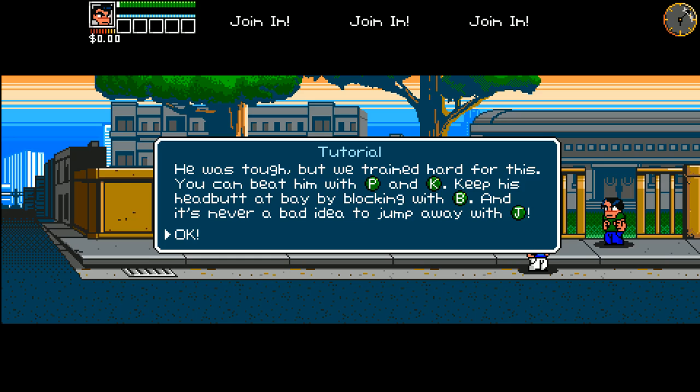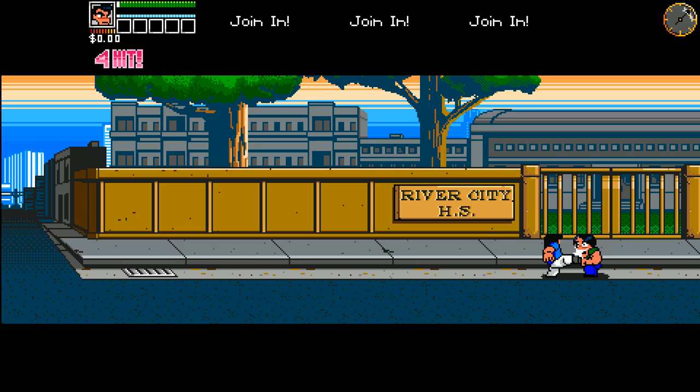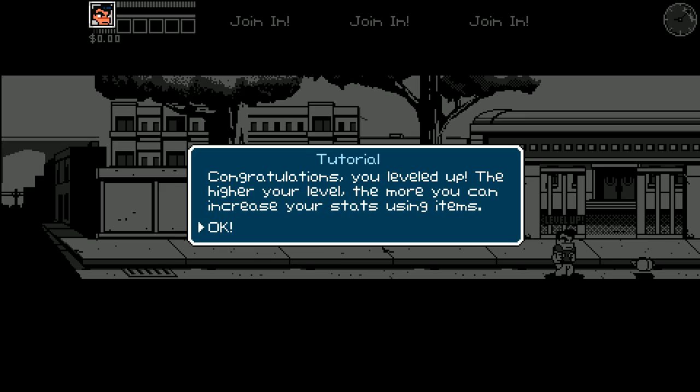Alright, so obviously the graphics have been somewhat updated. Every time someone dies, they say some sort of line — that's a homage to River City Ransom. Congratulations, you have leveled up. The higher your level, the more you can increase your stats using items. And it does drop money again — nice.